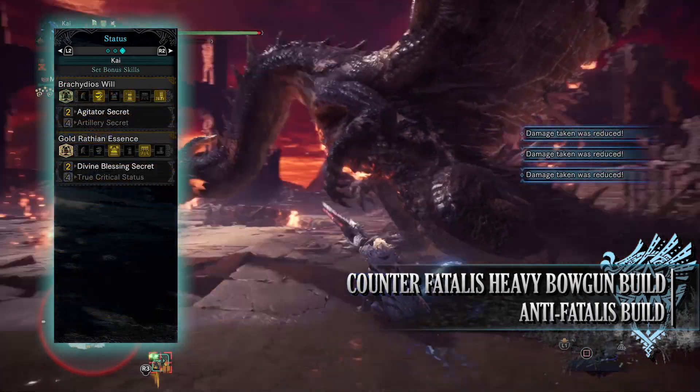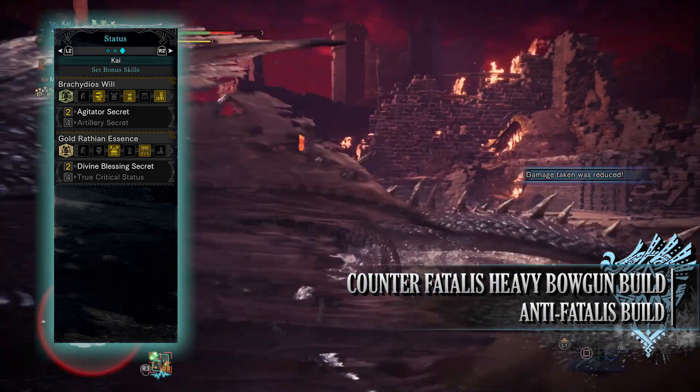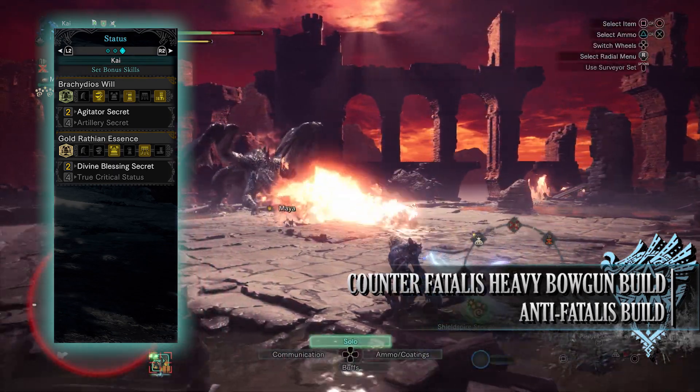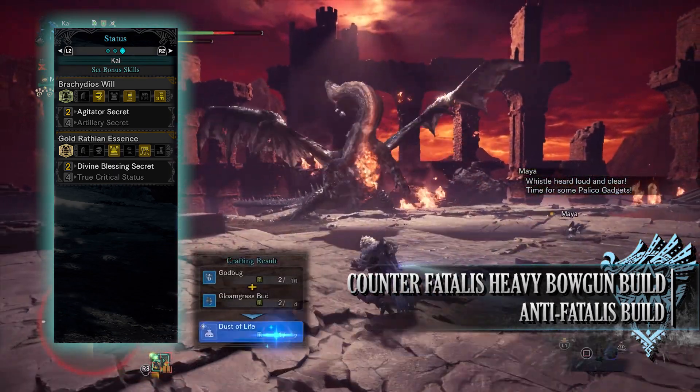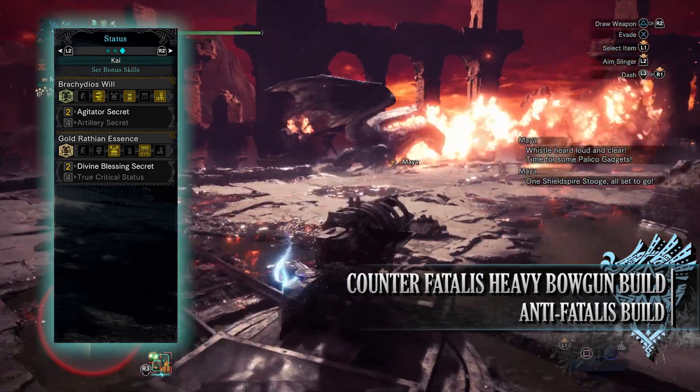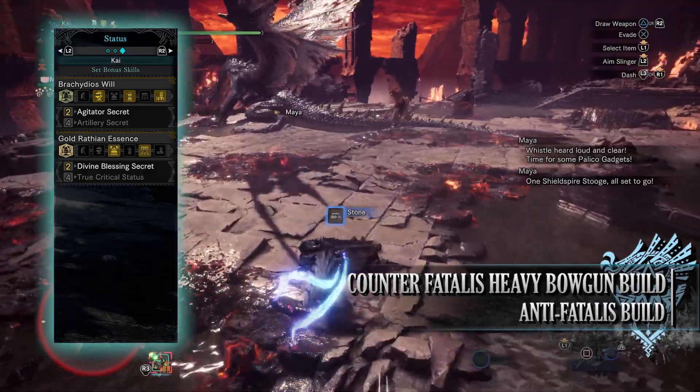When it comes to set bonuses you'll have two of them. First is the Bracadios Will — Agitator Secret — which allows the Agitator skill to go from level 5 to a maximum of level 7. You'll also have the Gold Rathian Essence — Divine Blessing Secret — which allows the Divine Blessing skill to go from level 3 to a maximum of level 5.